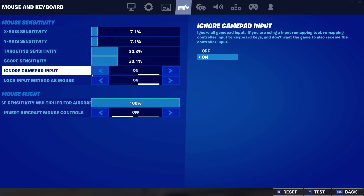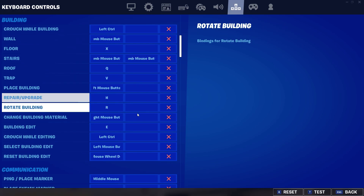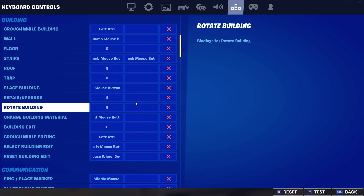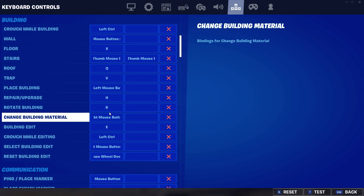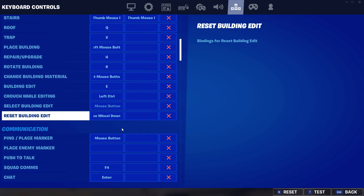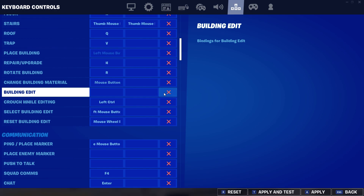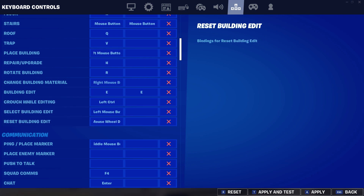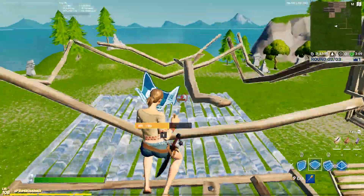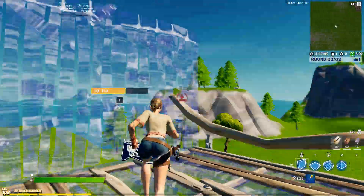First, you turn both of these on. Now you go to keyboard controls. On the left side there's things like mouse wheel down, left mouse button, left control, E, right mouse button — all of these. One of them will have an extra E on the side. You'll click X to remove it, then reset it and choose the bind you want. For me it's E. That way there won't be a double bind — otherwise it's double E, and when you're editing it's all bugged. After you fix that, you're pretty much good to go.